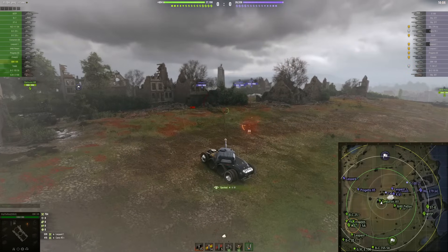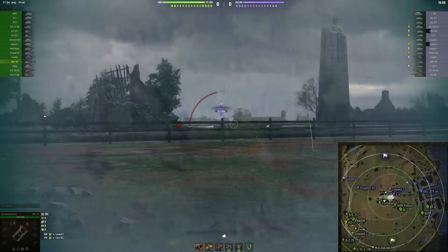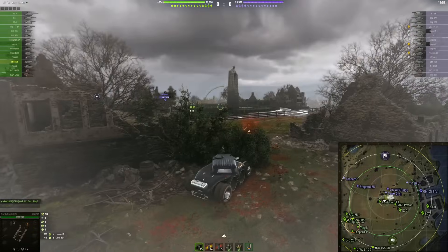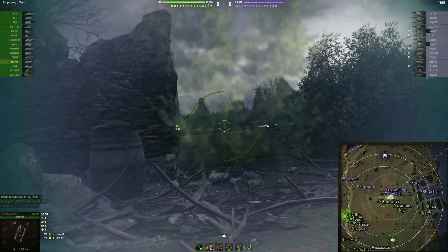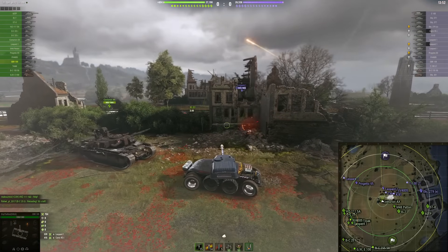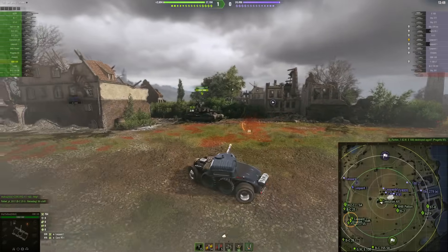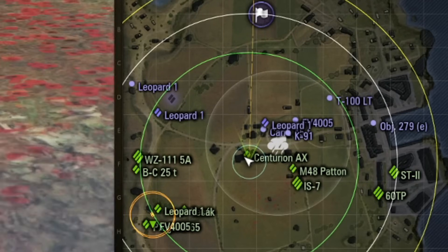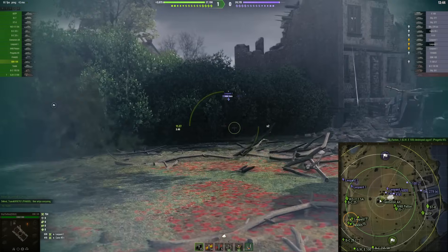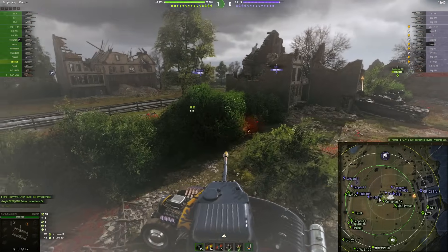They say that just like random events, local weather effects influence gameplay in various ways and are spectacular. Unlike random events, local weather is permanent — it exists in its designed area for the entire battle. So we have the heavy rain effect on Fisherman's Bay and it is permanent in this location all the time.